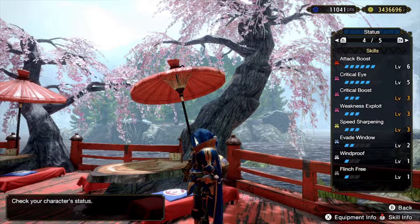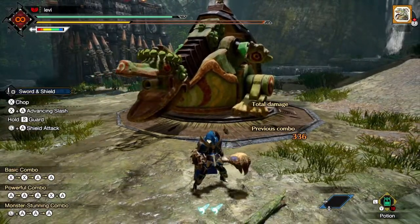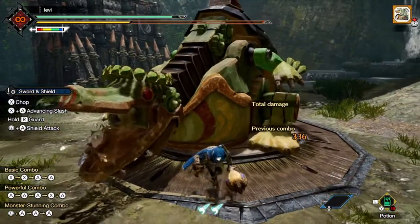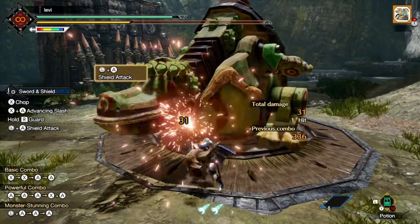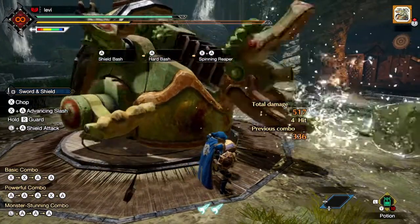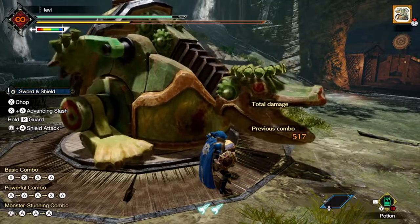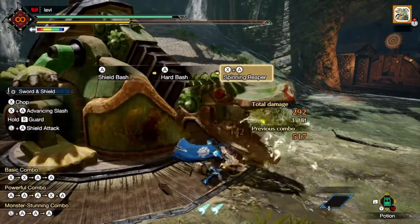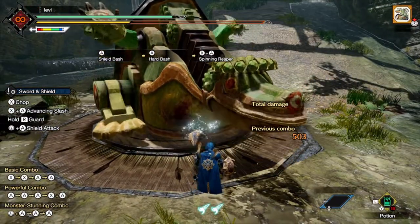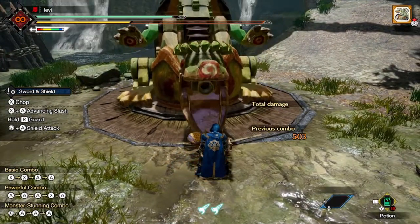Unless they buff Perfect Rush in the future, this could become obsolete. Now I want to show off Sword and Shield's good moves. There are three main ones. The first is the Hard Bash combo — it does a lot of damage off nothing, really. You can use it on smaller openings, just have good positioning and be ready, and you'll net yourself a lot of damage.